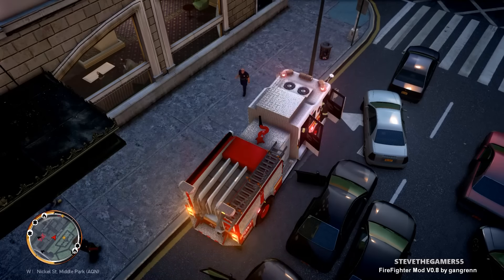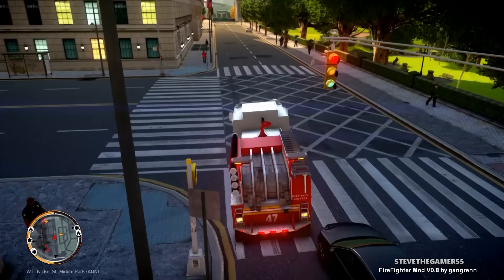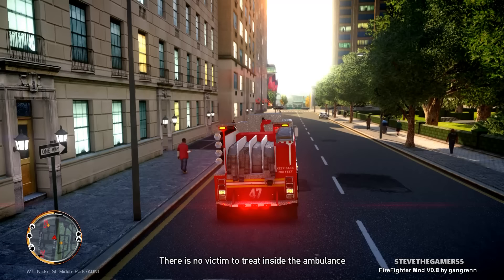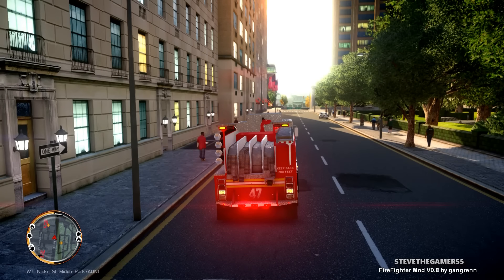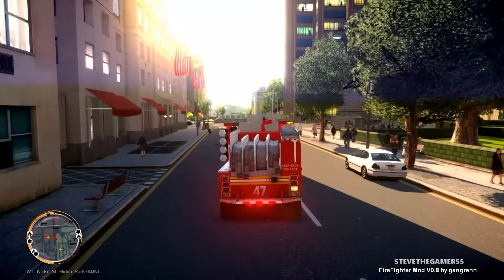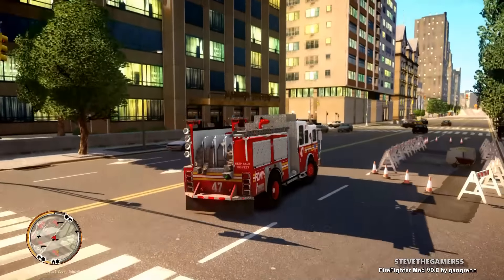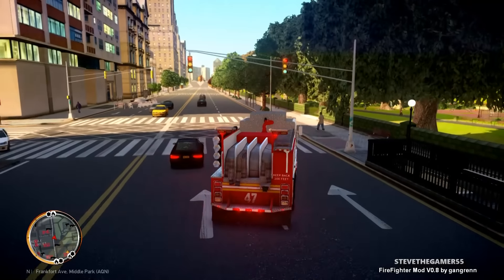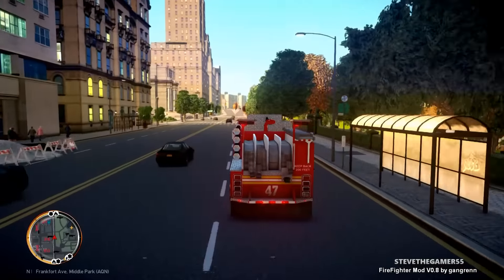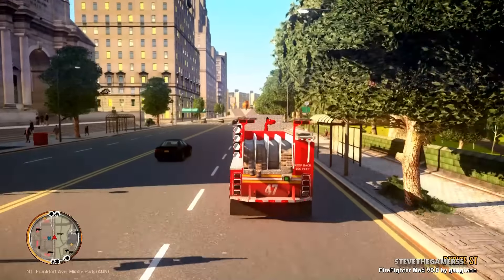Nobody wants to affiliate with GTA because some people think it promotes violence. But it depends on who's playing — GTA is an open world game, you're able to do whatever you want. Anyway, Engine 35 to Manhattan, fire under control. We're just letting dispatch know we are available for calls and heading back to the firehouse. We just have to follow traffic rules and drive regular until we get back to the station.